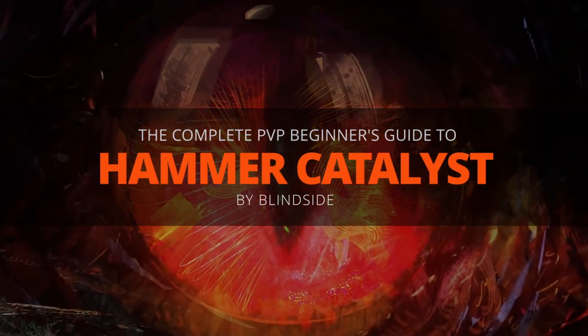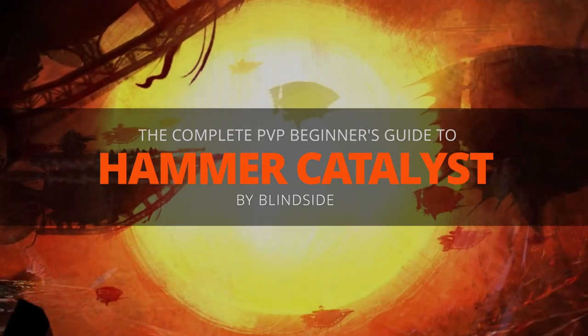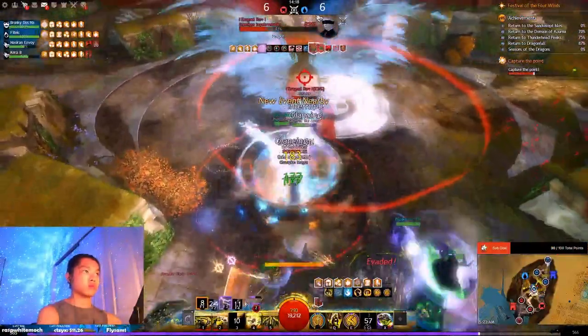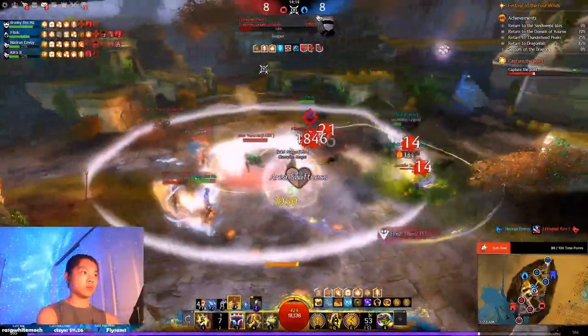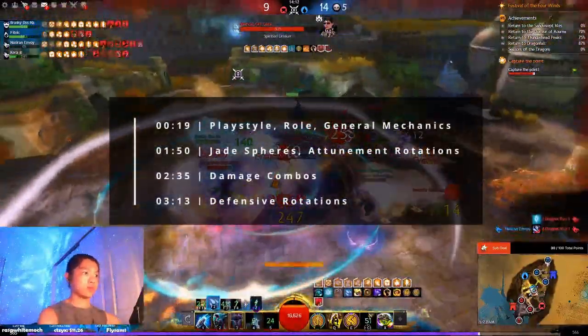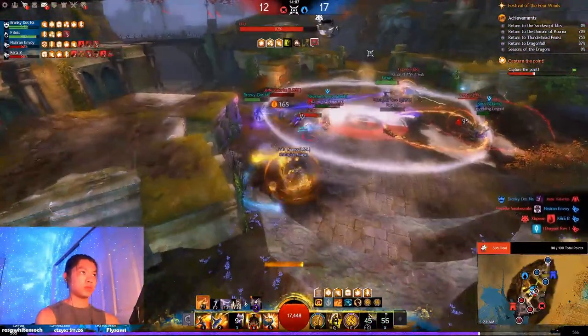Hey everyone, and welcome to the PvP Beginner's Guide to Hammer Catalyst. This build is the best sidenoder in the current meta. Learn it, and you'll become a living storm with high area of effect damage and permanent immunity to crowd control. In this video, we're going to look at the playstyle before diving into damage combos and defensive rotations, so that you can carry your teams to victory.